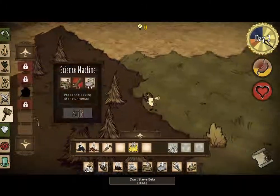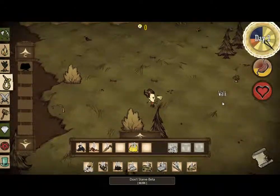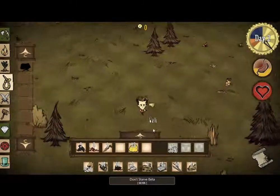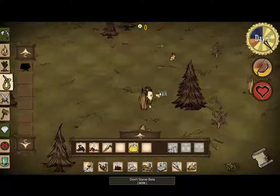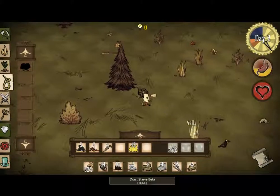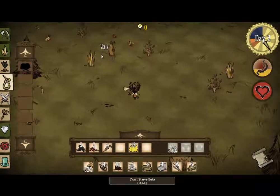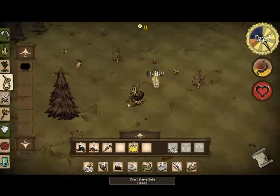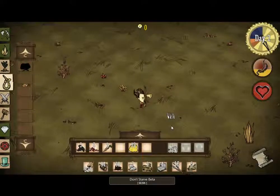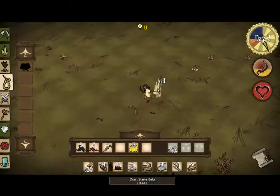I need to eat. One thing I should make is a trap, which I'll show you a really easy way to catch rabbits. We need six grass because I'm going to need some food. Traps are a really good way to get food — you probably won't need to catch many rabbits before you start having an infinite supply of resources and food.